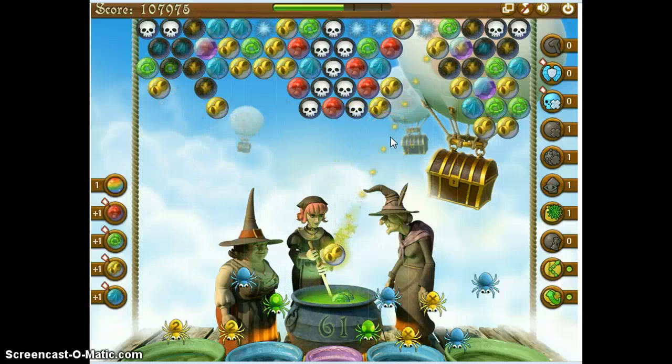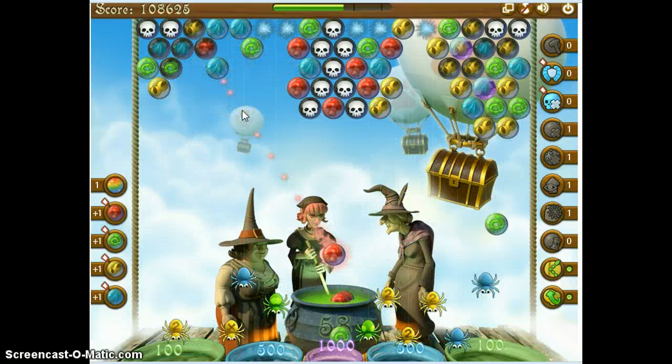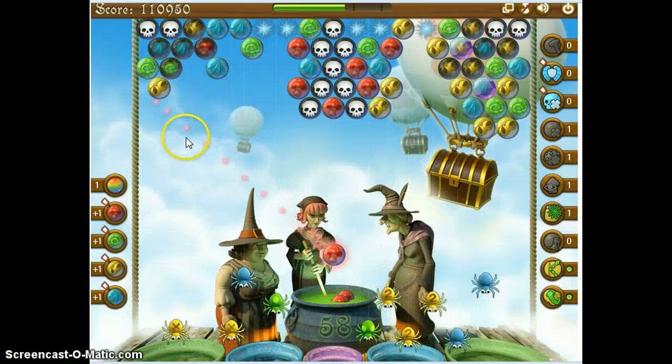I'm going to hit that one first. I want to get some. I'm not going to make it, am I? I'm going to hit that one. We'll just... I just want to get up. I'm not going to make it. I'm going here first. I might actually get some color matches here.